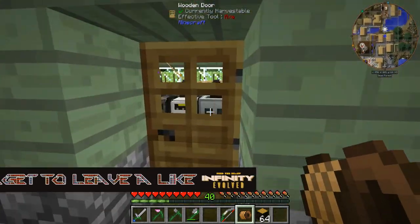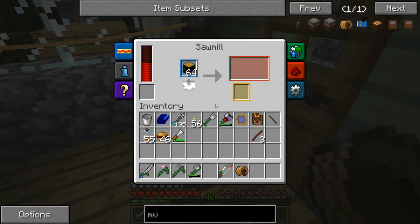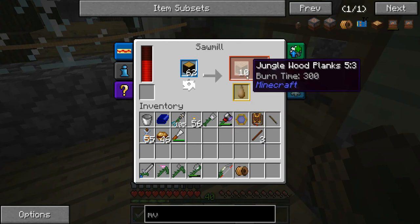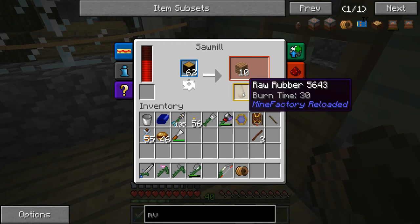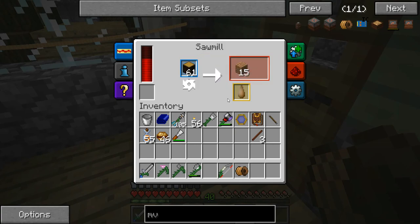Let's get our rubber wood — a full stack should be able to go in here. We get raw rubber out and jungle wood planks from this, which is pretty good. But the raw rubber isn't exactly what I was wanting — I was wanting sawdust.